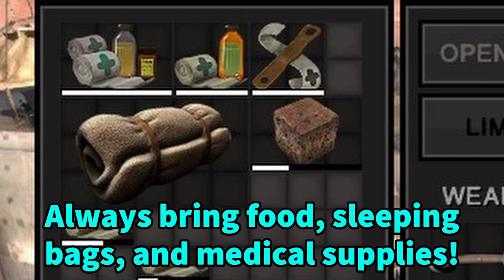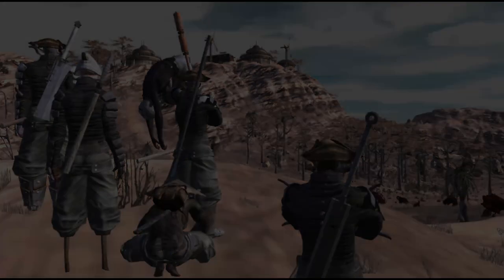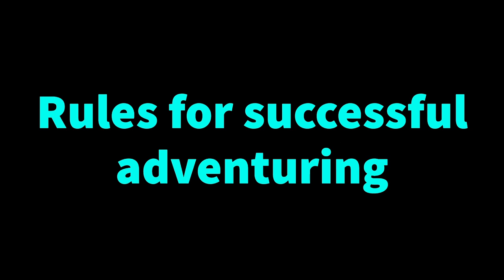Don't forget to bring medical supplies like bandages and splints in case your people break their legs, and for any skeletons you'll have to bring repair kits. As for adventuring itself, it's almost impossible to predict what you're going to run into in Kenshi depending on where you are geographically. You may not run into the same thing multiple times in the same area, or you may run into the same thing over and over again. It's best to assume that most things are going to be very dangerous to you, especially in the early game.